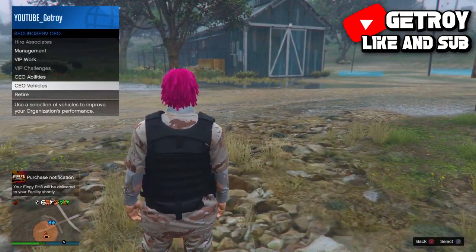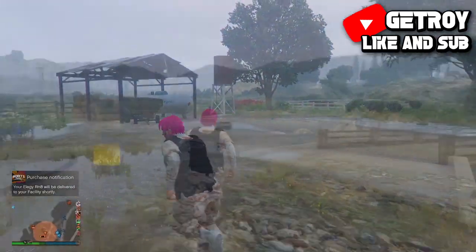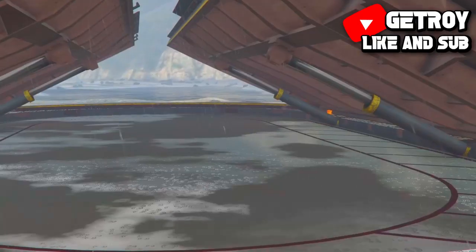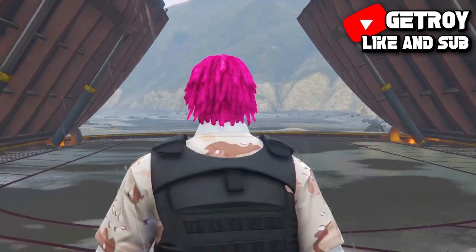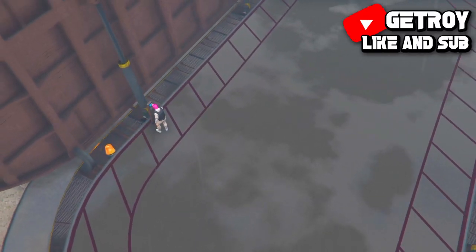Pull up your interaction menu, go to CEO options, and call in your Buzzard. As you can see, I've called in my Buzzard. I'm going to cut this part out — and now I'm in the bunker.